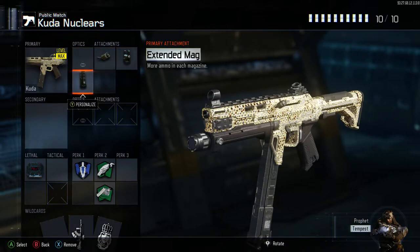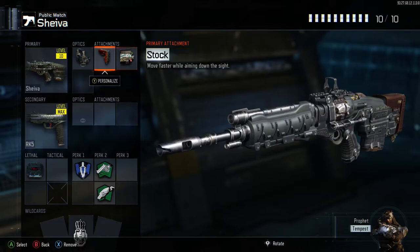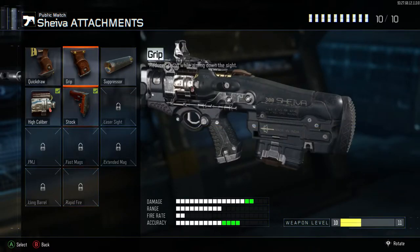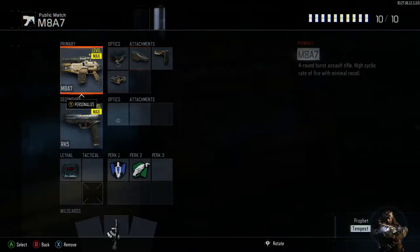The best class for an unsuppressed CUDA is rapid fire, extended mags, and fast mags. I'll use this on Nuketown or Combine where it's fast-paced and I need to reload a lot. I've also been using Shave recently because it's an absolute machine with rapid fire — I just needed to level that weapon up since I hadn't used it much.